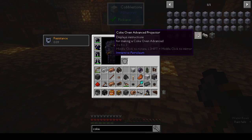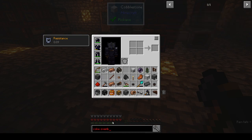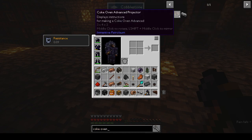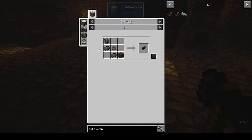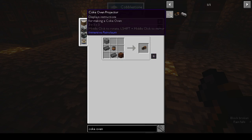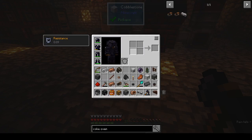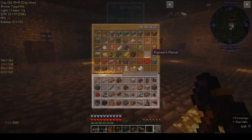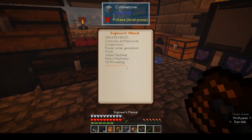Coke oven advanced projector — is that what it's called? Coke oven — 3x4x3. Is that what we need? I don't know, we need to find the instruction manual. Engineer's manual.